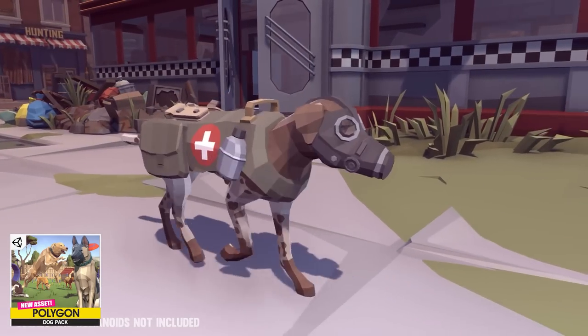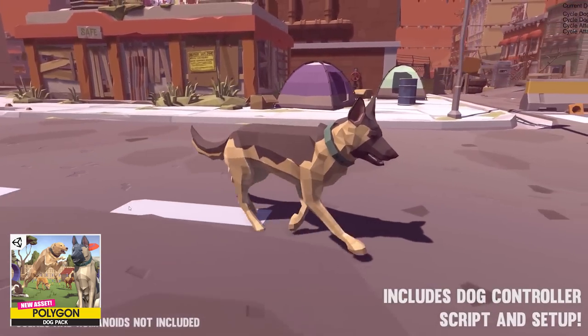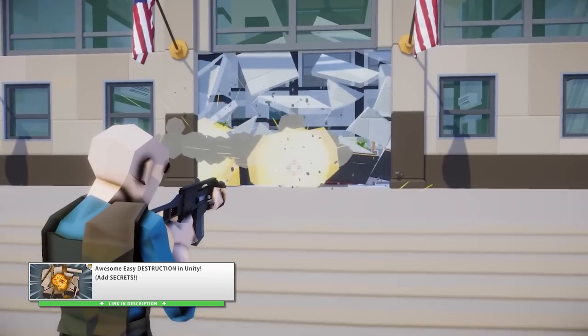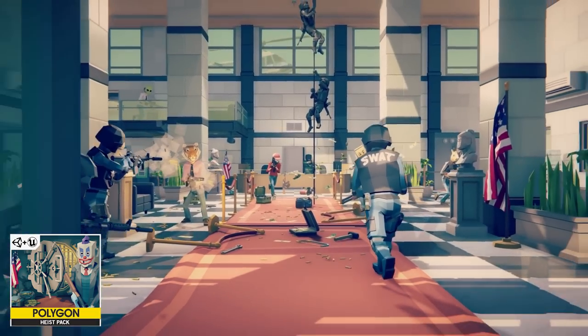The dog pack would be perfect if you need some kind of companion in your game — I've been wanting to use this pack to make a simple companion AI tutorial, I think that would be fun. The heist pack is one that I've also used many times, like for example in the destruction video. It's pretty cheap and has tons of stuff, so with this I would love to make some kind of co-op heist game.